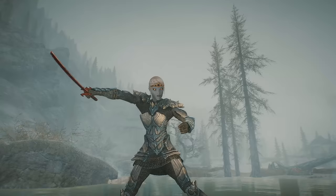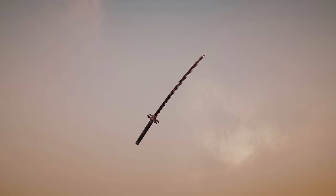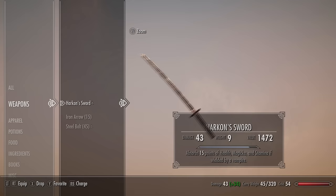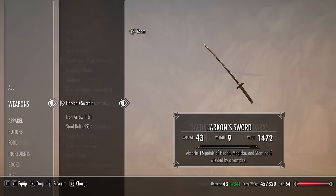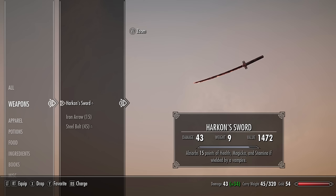Now let's talk about our sword, because we'll be using Harkon's Sword — a legendary vampiric artifact with an enchantment that can only be used by vampires. This sword has a base damage of 8 but can be upgraded at a grindstone to ridiculous amounts — check out my sword upgrade guide in the description. The true point of this sword is its enchantment: with every hit you'll absorb 15 magicka, 15 stamina, and 15 health, meaning it effectively does 23 damage per hit, which is way more than a Dragonbone sword.